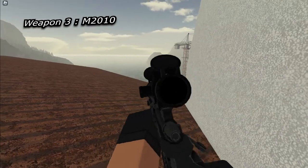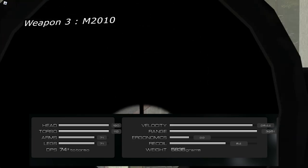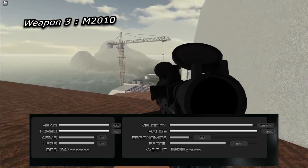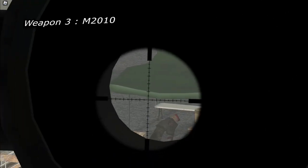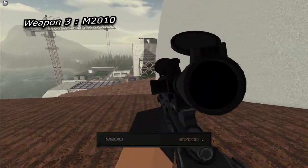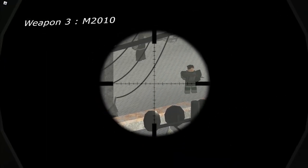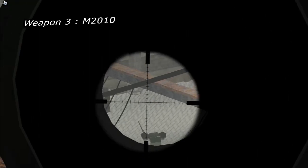Last up in the open world category we have the M2010. The M2010 has the powerful stats of 190 to the head, 112 to the torso, and 71 to the limbs. If you land your shot in a good area, you will take your target down. The M2010 costs a hefty 17,000 credits, but it is worth every bit in my opinion. It has a mass of 5.4 kilograms, and with the max build it will be around 8 kilograms.